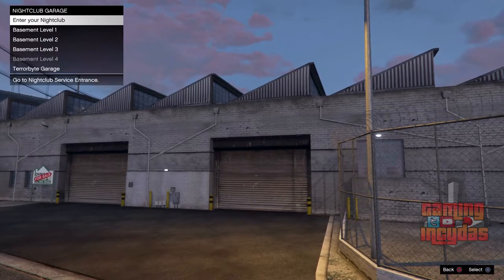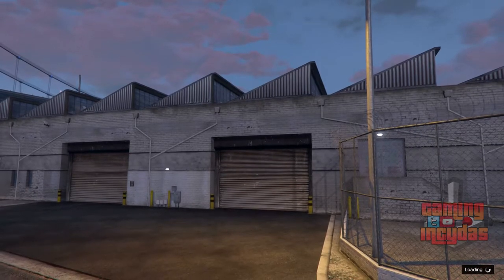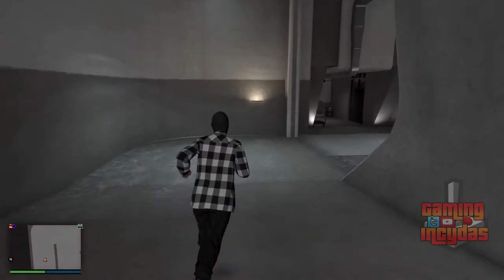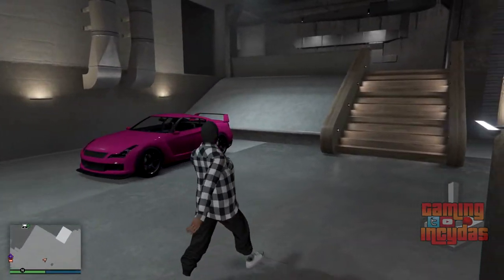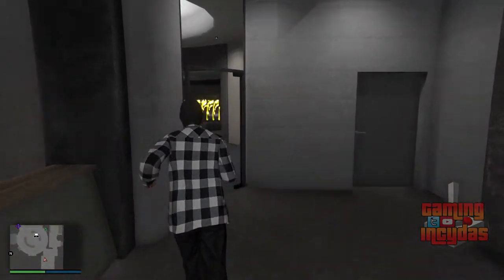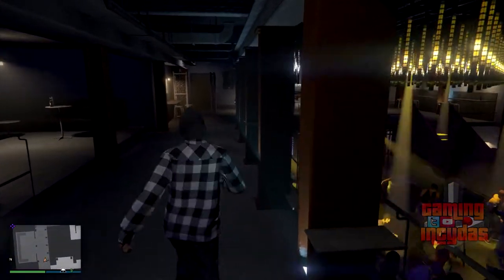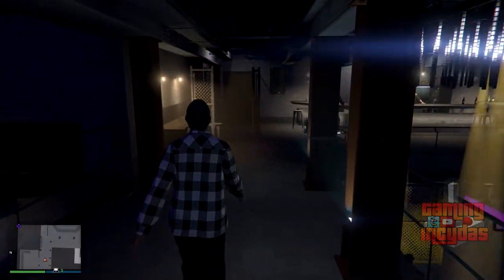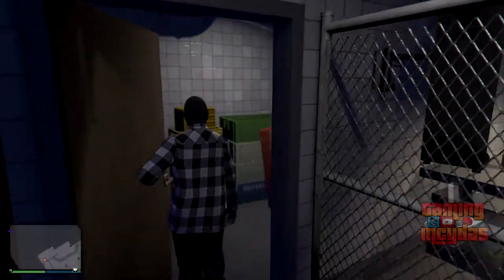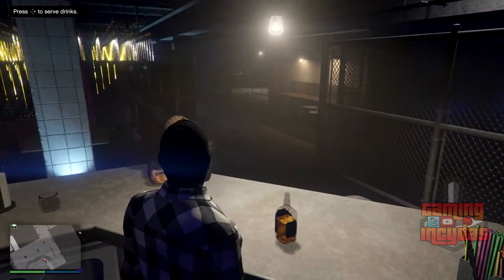Now that I'm over at my nightclub I'm going to enter it. As you can see I've got my free Elegy parked right here at the service entry — that's exactly where you want your free Elegy to be. Now all you want to do is make your way inside the nightclub and through to where you can serve drinks. We'll make our way all the way through to the point where you can serve drinks — that's where the Lazlo spot is.